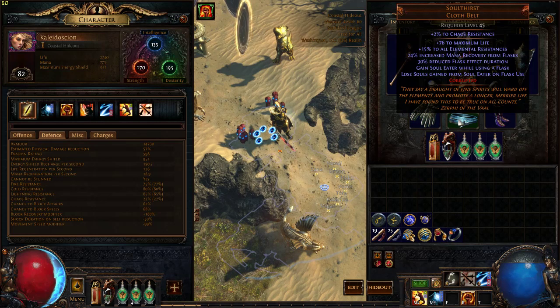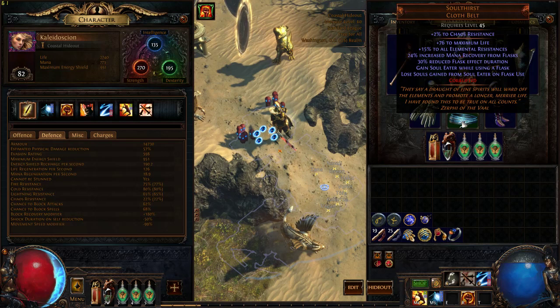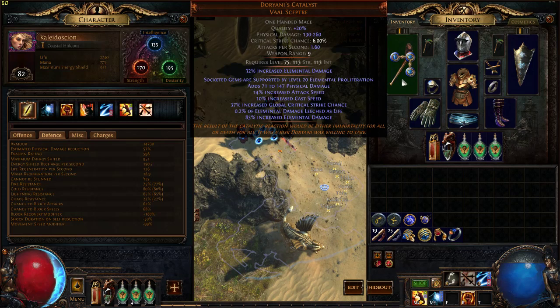We've got Soul Thirst — the only thing I could find that would give me reduced flask duration — because I don't want the flask to be taking 4 seconds, and then I can release my attack, because my attack is ready in 3 seconds. All elemental resistance is cool, it's corrupted for chaos resist, whatever. We've got Doriani's, it's doing a decent amount of physical damage. I originally got it because it did crit chance, which I'm going to be using to recharge my flask because of the Pathfinder.